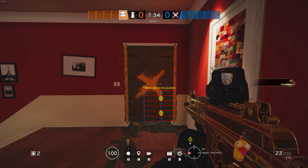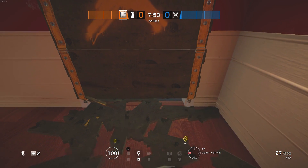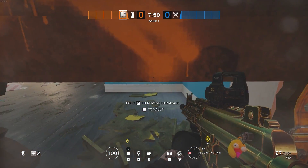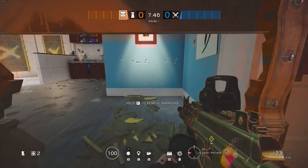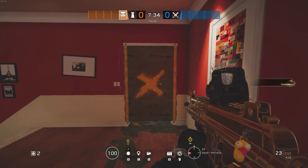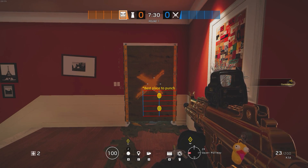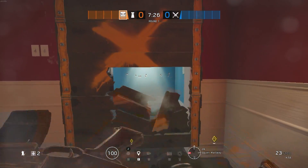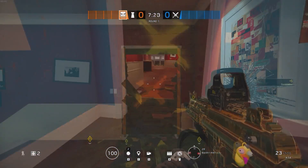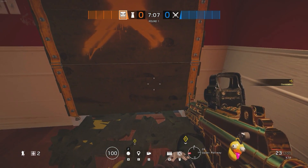Now, if you break the barricade from the very bottom, you'll need to get rid of 12 sections in order to get through. But if you break it one up from the bottom, you can get away with 10 sections broken as your character just hops over the bottom plank. However, the easiest way is to break it one up from the bottom and destroy 12 sections, as you can seamlessly crouch through it.